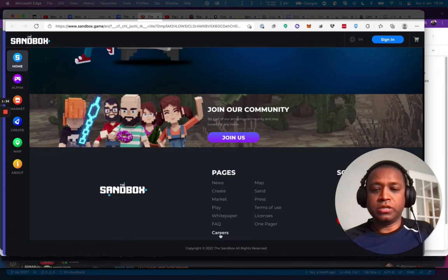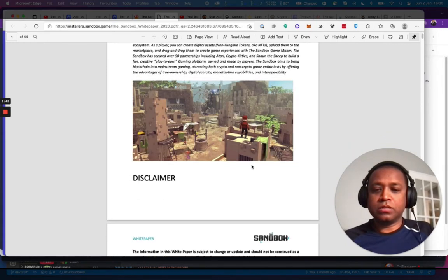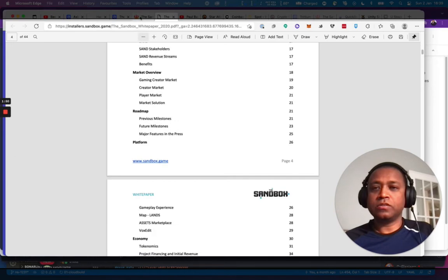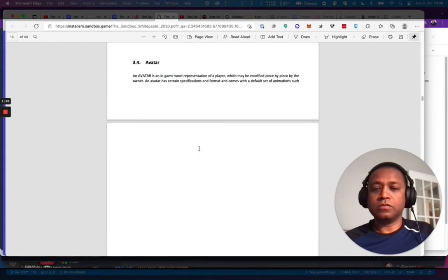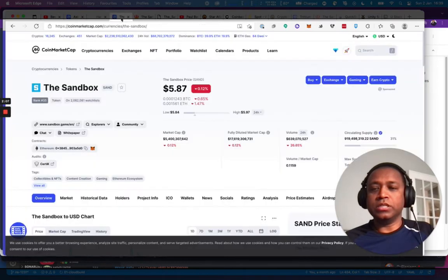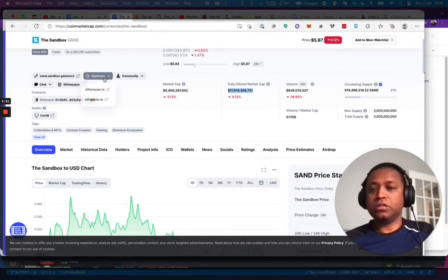They've got a white paper, FAQ, and license. The white paper is 44 pages — pretty detailed — welcoming you to the metaverse with play and earn. It looks like a very solid business. Their market cap is $5.4 billion, and the fully diluted market cap is $17 billion, so it could potentially go 3x if all the Sandbox tokens are sold. Circulating supply is 919 million and they are on the Ethereum blockchain.